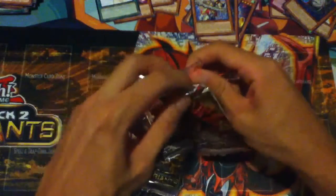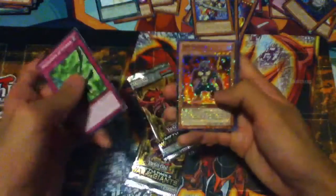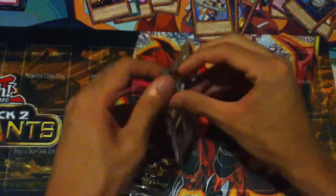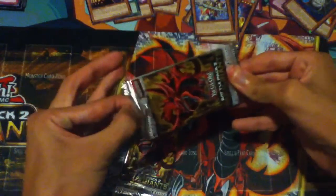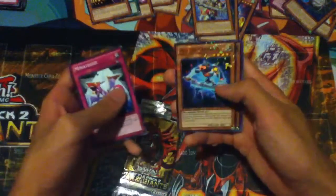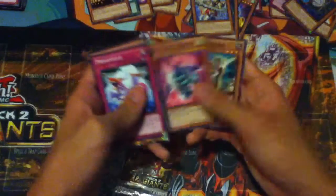I'm content. One more good pull would be nice. Heapfighter, Truckroid, Torboss again. This is actually the worst. Common Miniaturize, Photon Thrasher - Mosaic Rare. Black Rare Ultimate Tyrano and these Common. That's cool, I might use that Photon Thrasher.